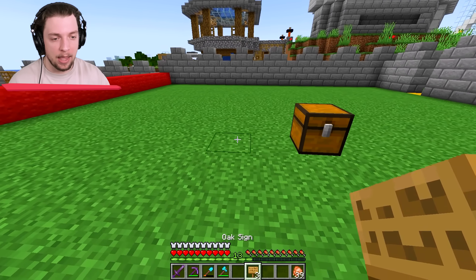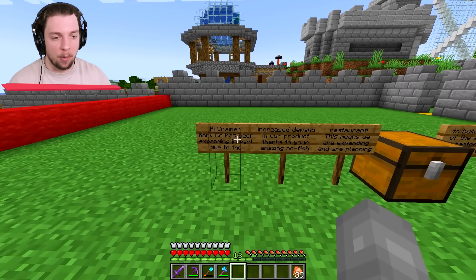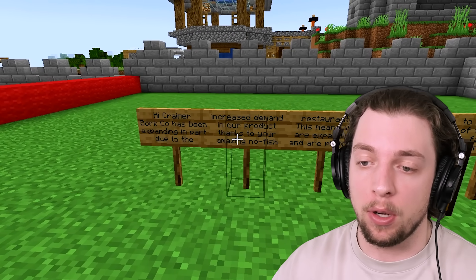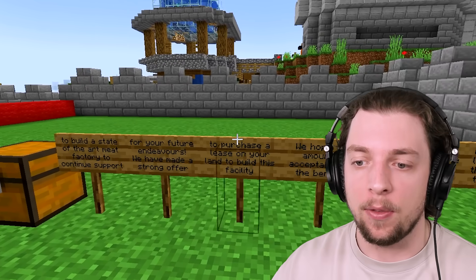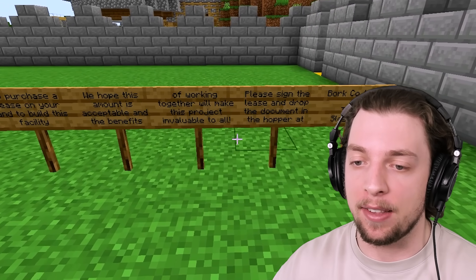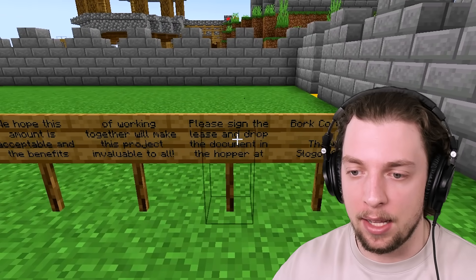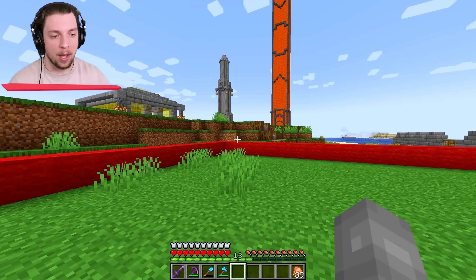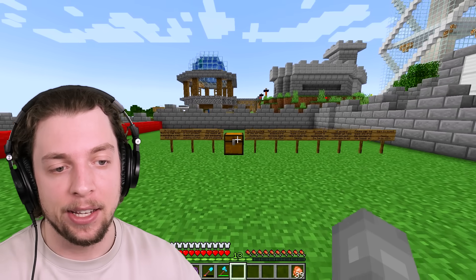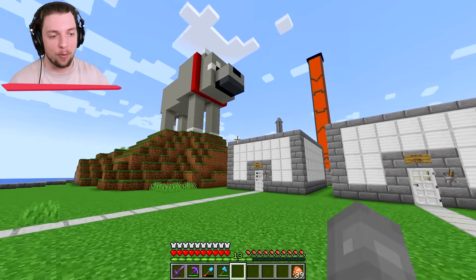We're going to put that inside there and then put some signs down to explain what's going on. The top line basically says: our book is expanding due to increased demand in our product, thanks to his restaurant — because of that we're expanding. We're building a state-of-the-art factory that will help us continue to support him. To do this, we need to purchase a lease on his land. Please sign the lease and drop the document in the hopper at Bork Tower. Thanks, Slogo CEO. What are we actually going to do with this land? Well, that's a secret — I'll tell you guys if this works out. But anyway, we've got a new factory, we've got Bork statue up and running with a secret inside. See you in the next one!